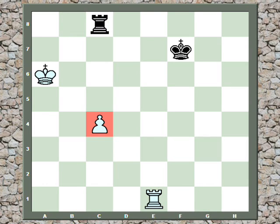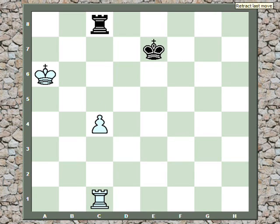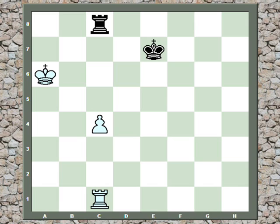And only now does white bring the rook behind the passed pawn — threatening to push to c5 now. The black king is now free to come in, so the black king tries to go to e7. If the black rook blockades the pawn, white's king can come in and drive the rook away, followed by pushing the pawn. So king e7, bringing the king in.